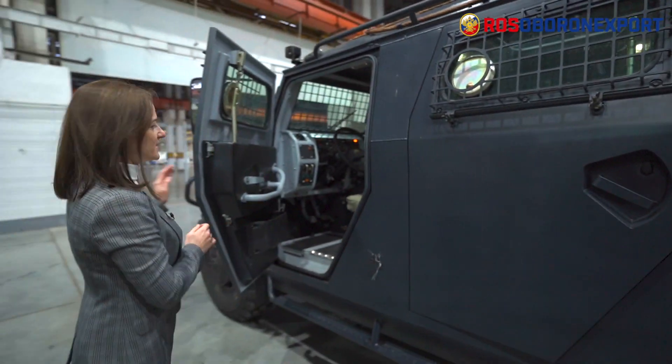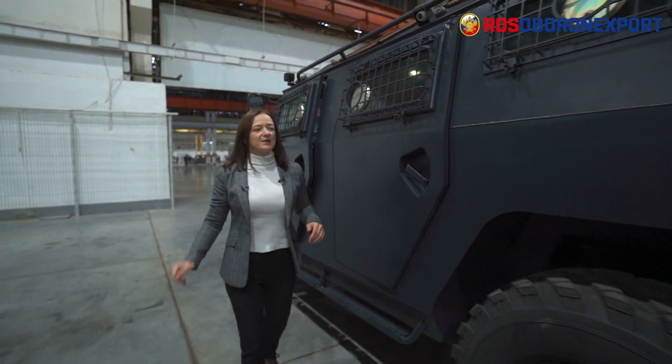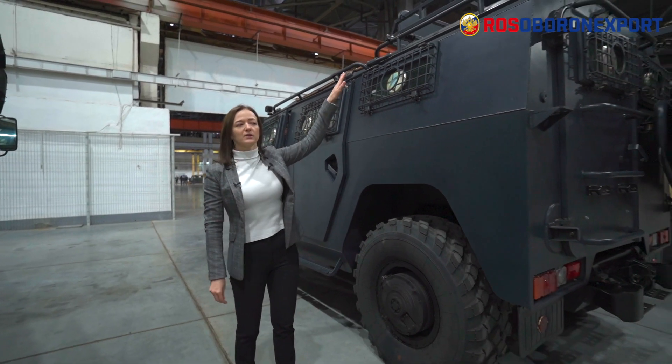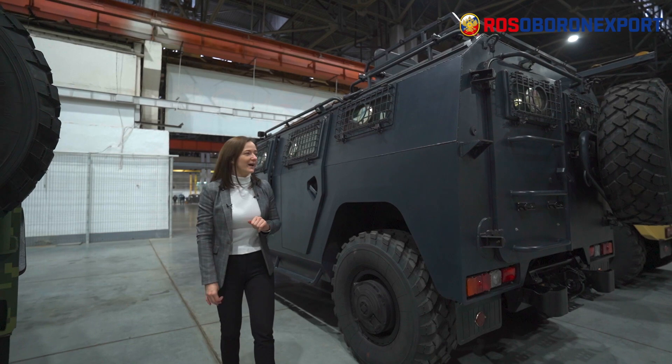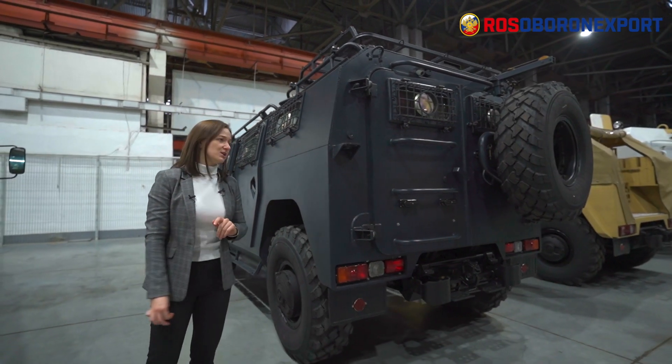The protection level of this vehicle is the same as in the basic version. What we see different is that we have a quick-release rack on top of the roof above the rear hatch. The capacity of this rack is 200 kg, so you can carry 200 kg of equipment, gear, or bulky cargoes.